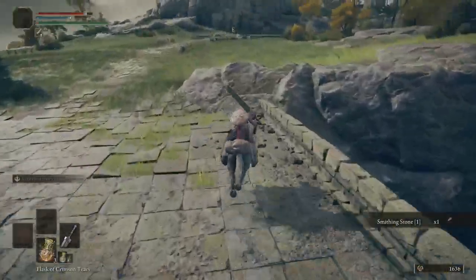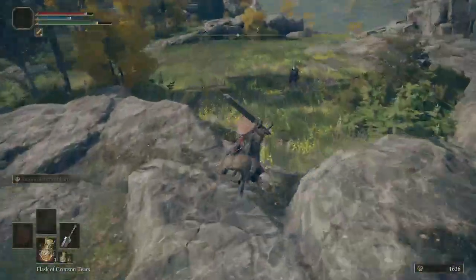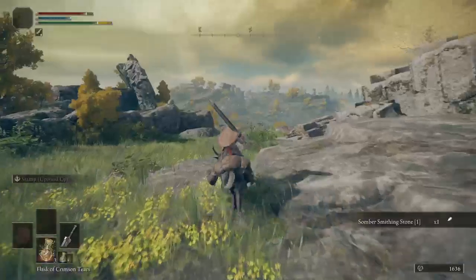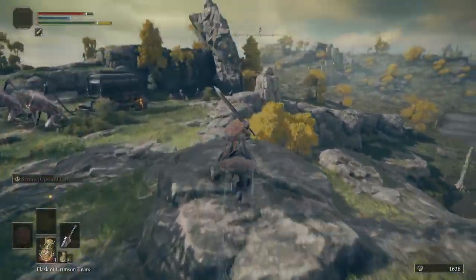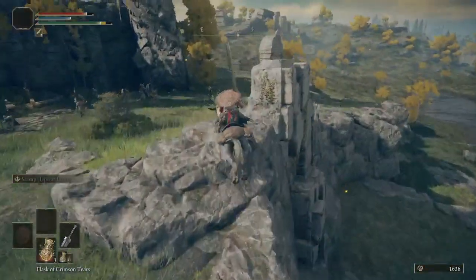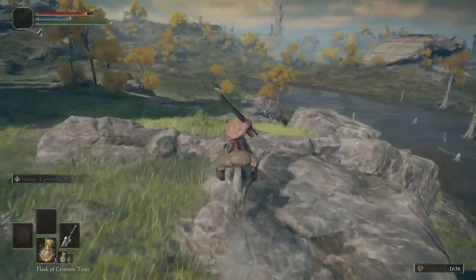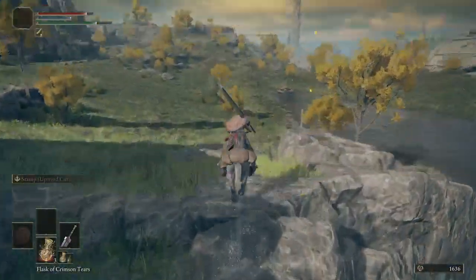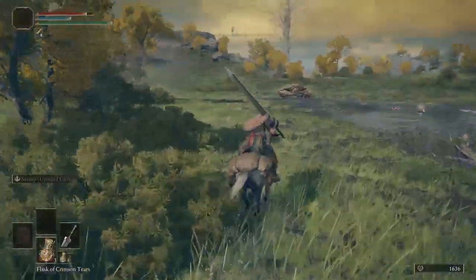Another smithing stone. Now you're gonna hug this right wall. You can fall right here — it doesn't really matter, you're just going to be going this way. Don't attack the convoy yet, we'll be doing that later. But that's how you get the great axe, which if you want another big weapon it's pretty fun — I used it for a little while before I moved on to the weapon I'm using now in my main playthrough.